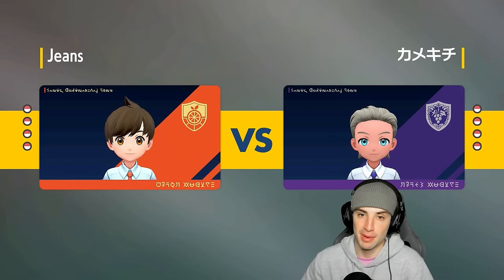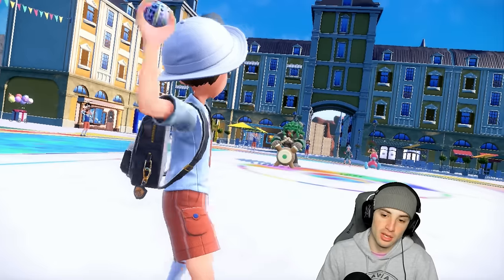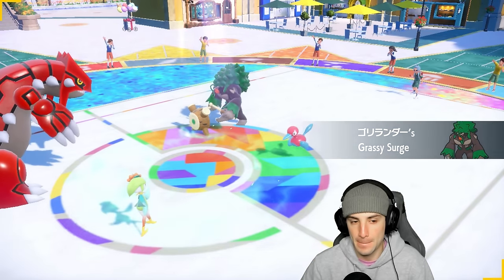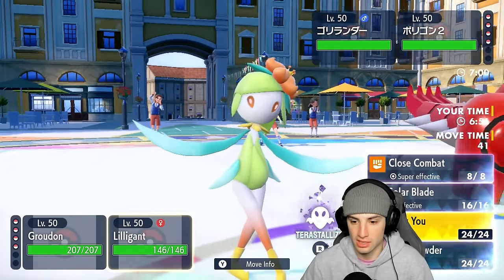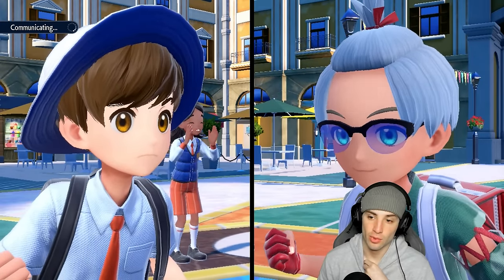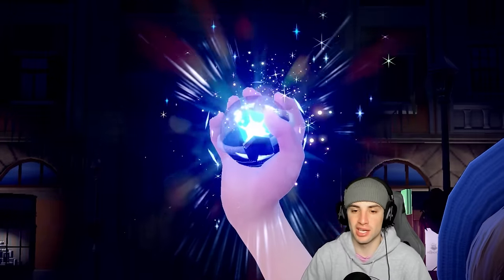P2 and Rillaboom screams Fake Out into Trick Room. I'm going to put P2 to sleep. I'll go Swords Dance and Terastallize into Ghost so Fake Out doesn't hit Lilligant. They can Fake Out Groudon if they want — we're Terastallizing just in case. Going for Sleep Powder and Swords Dance, hoping they Fake Out Lilligant. Rillaboom could be Zoroark but I highly doubt it. Ghost Type Lilligant — let's use our turn one right here.